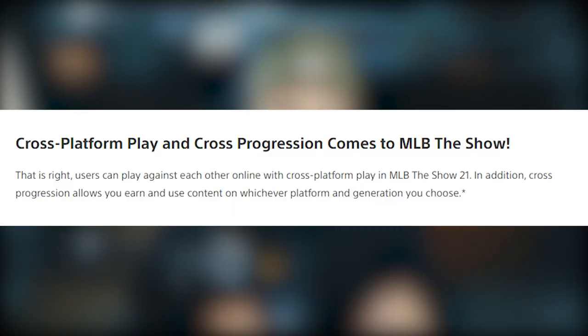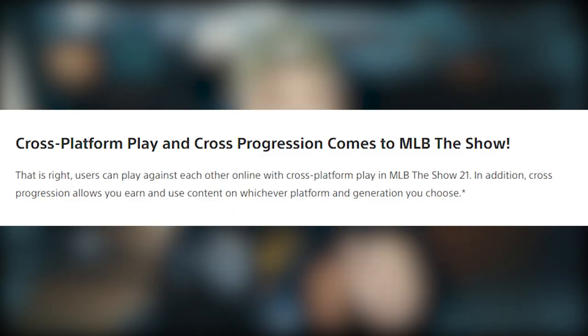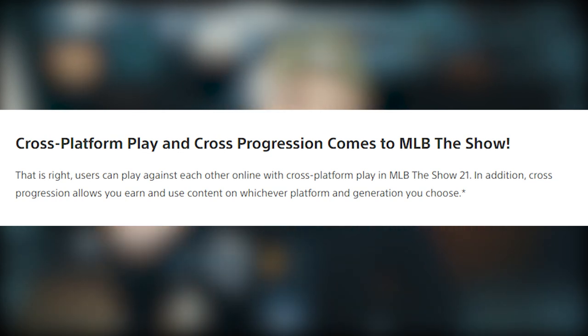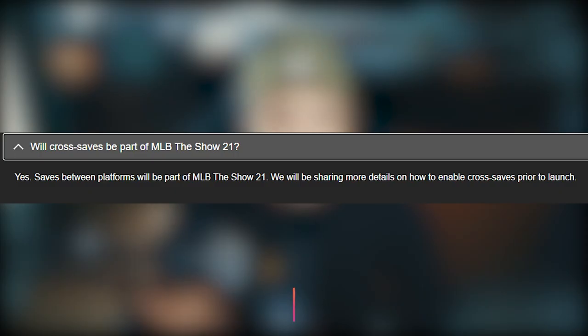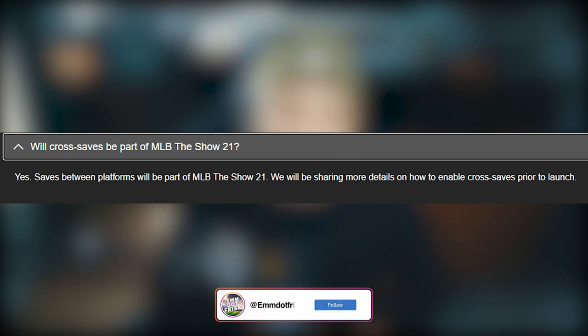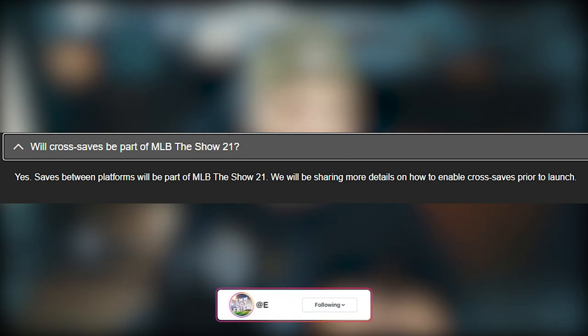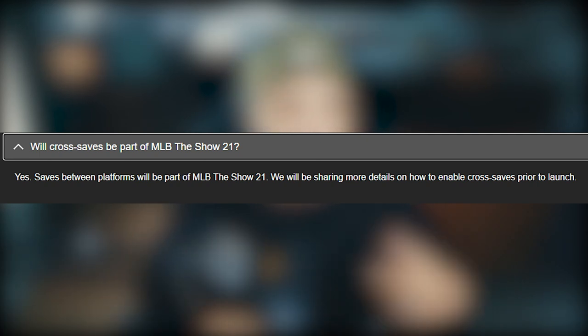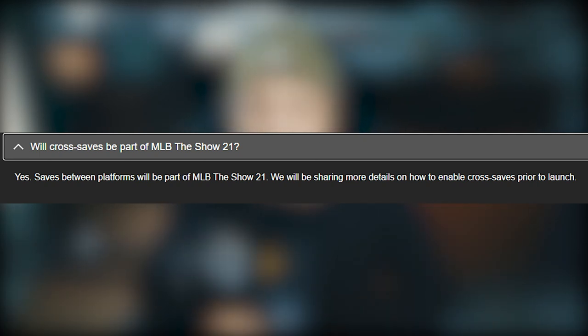Number four: cross-platform play, cross-progression, and cross-save. That's right — you can play against other people online on other platforms, so Xbox One to PS4 and Xbox Series X to PS5. Cross-progression allows you to take any content you earn across to those consoles, and cross-save means if you play on PS5 and then go to Xbox, you can pick up your save there and vice versa, PS5 to PS4.